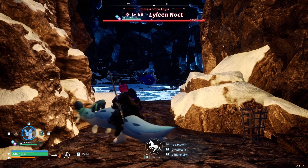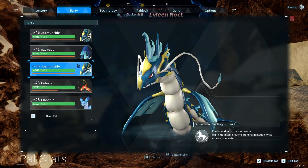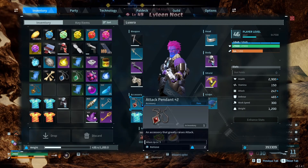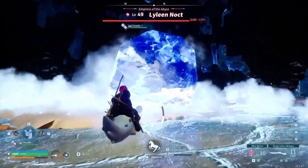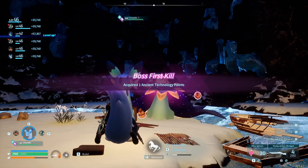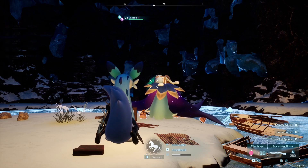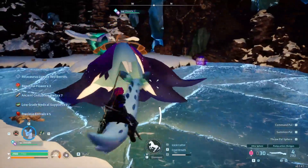There she is - the Empress of the Abyss, Lyleen Noct. While we are a little bit lower level than it, we currently have four dragons on our team, and dragon does resist dark. So we have a decent shot at this, even though none of them are currently running dragon type moves for super effective damage. That's where the shotgun comes in. We're about to test out this attack pendant. We'll start things off with a good old blizzard spike, a Chillet attack. While it's frozen - blast! Holy crap - the damage was so absurd, I couldn't help myself from nuking it.